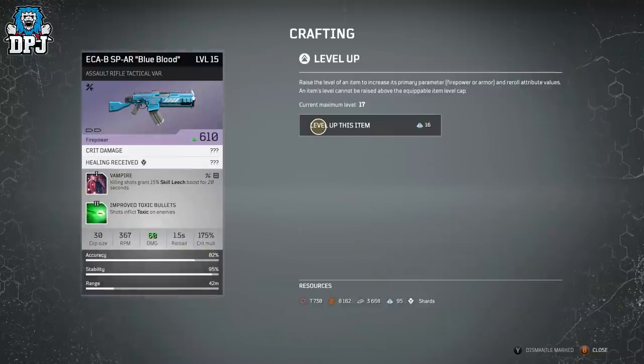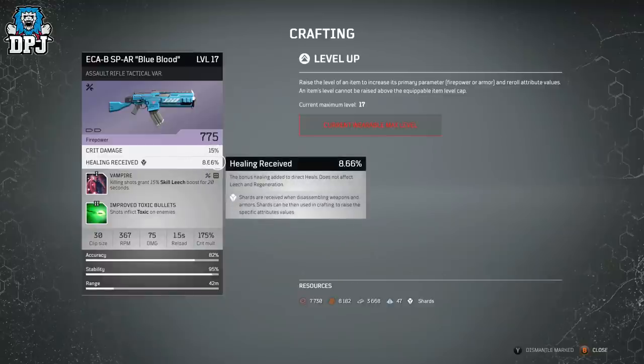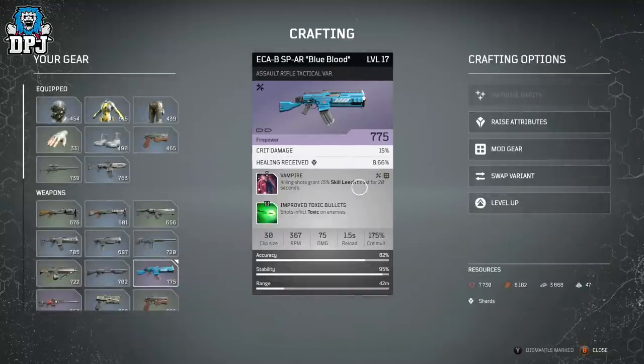I'll demonstrate the level up for you. After upgrading, my firepower went up to 775, crit damage to 15%, and healing received to 8.66%. It also upgraded those attributes. Not bad at all — and I hope the materials I spent are worth a like on the video!